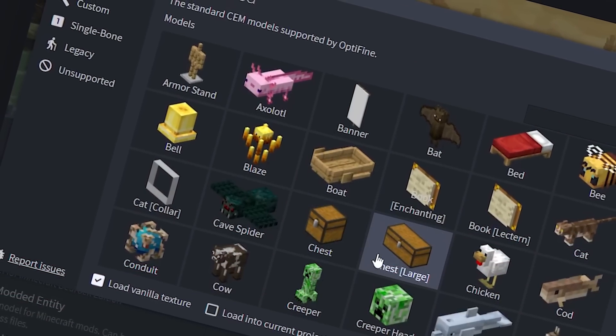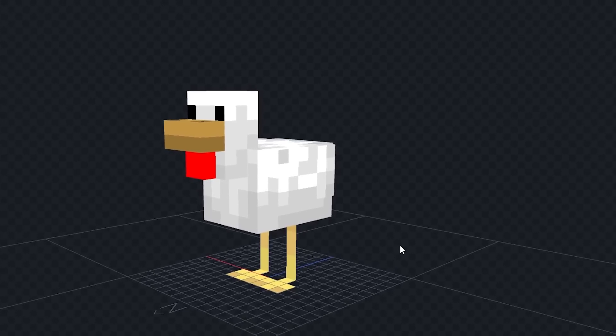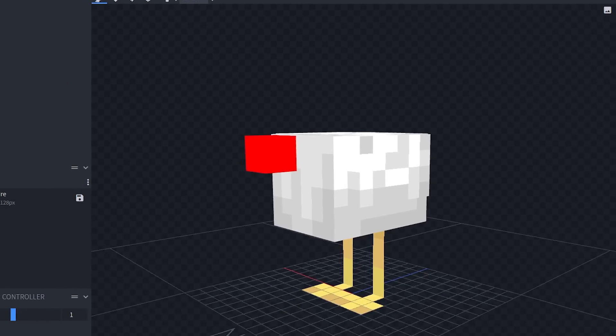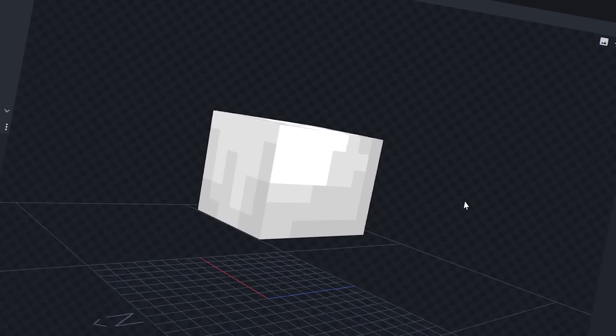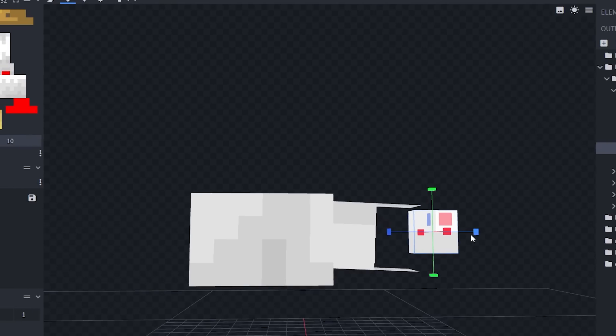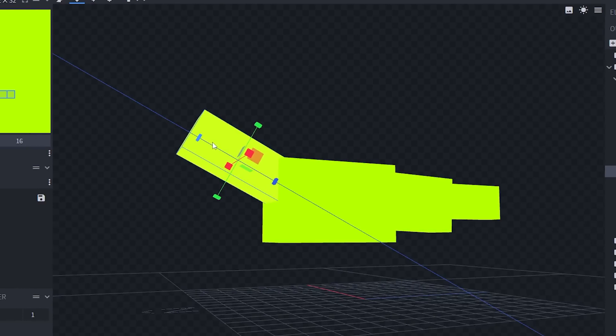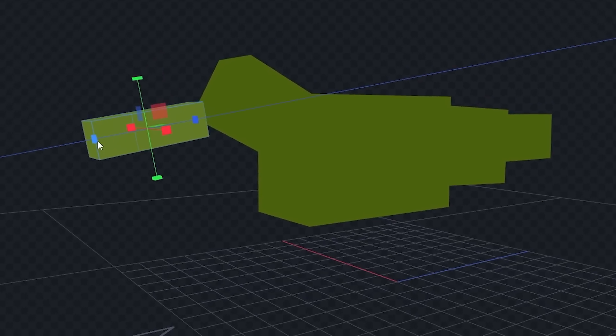The first mob that we're going to work with is going to be a chicken, and this is going to be an interesting one. We're going to start off by removing the head, take away the bill and the chin, and we're going to keep everything attached to this body. We're going to build the tail, extend the back piece, and we're going to keep this all colored in green. Let's give it a neck and start building the mouth.